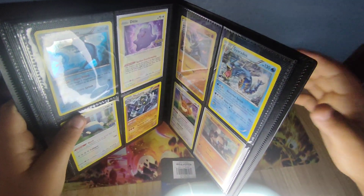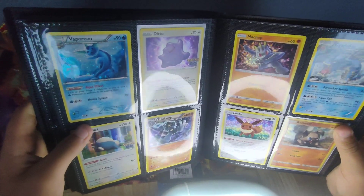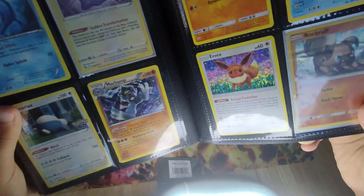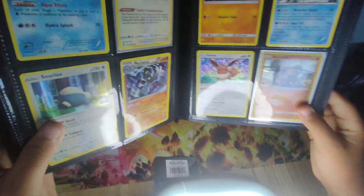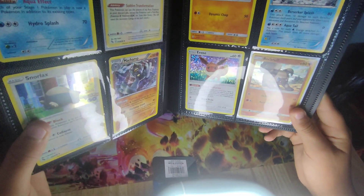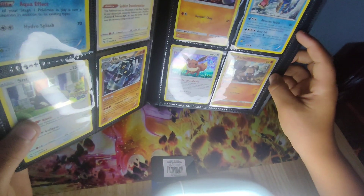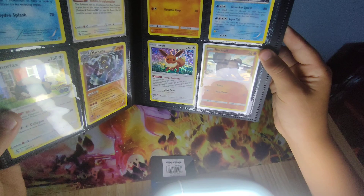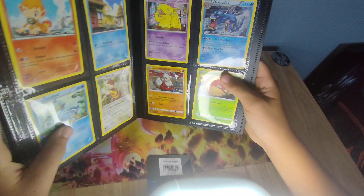Here are some more cards I like. There's a Vaporeon holo, a Ditto from Pokémon GO, a Machamp from 2014, a Snorlax Pokémon GO, a Snorlax Pokémon GO holo, an Eevee from a McDonald's set, a Gligar, a Machamp from McDonald's too, and a Snubbull.